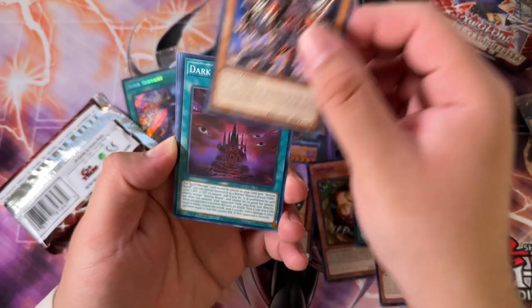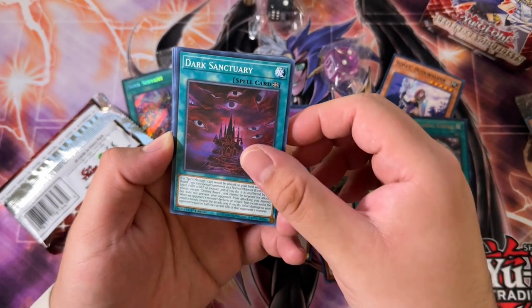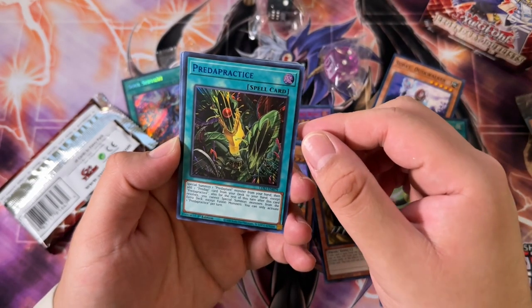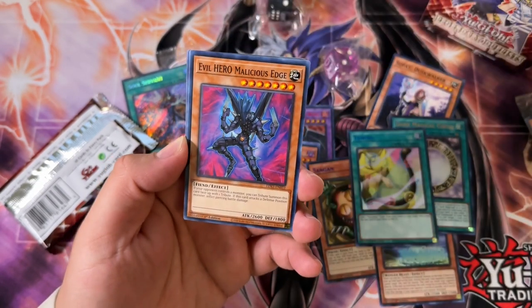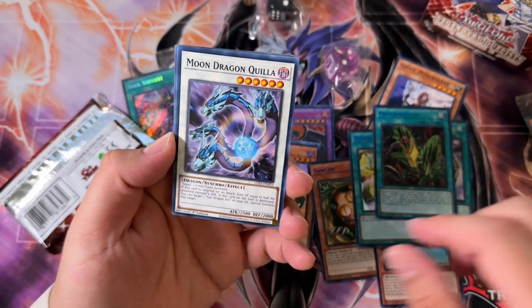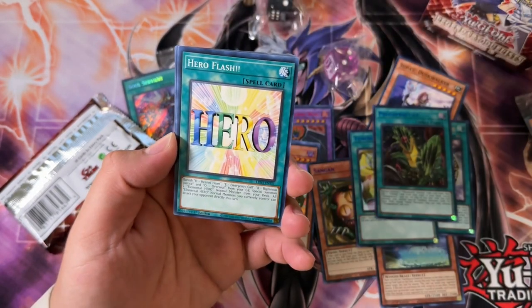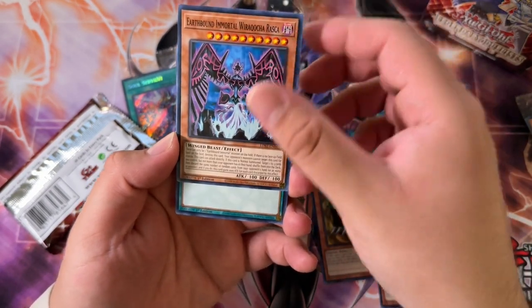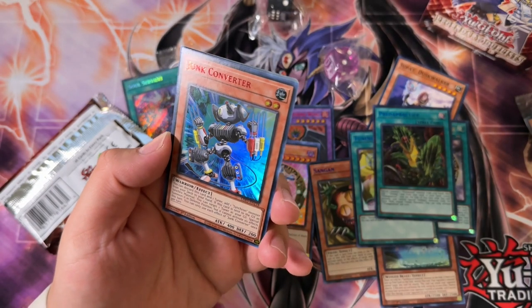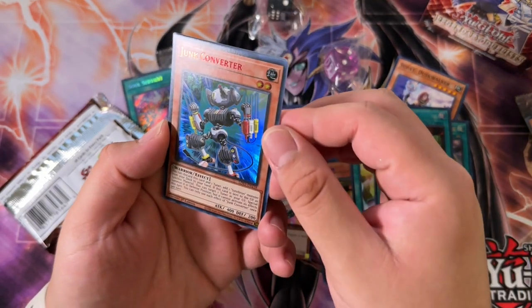Evil Hero Inferno Wing, Dark Sanctuary, another Predaplast — Chlamydospermum. Evil Hero Malicious Edge — okay, should have been an ultra. I mean, all the other Evil Heroes seem to be ultras except one of the more playable ones. Kind of funny how that works. Junk Converter in the red lettering — kind of cool. I think that saw a buyout not that long ago as well.